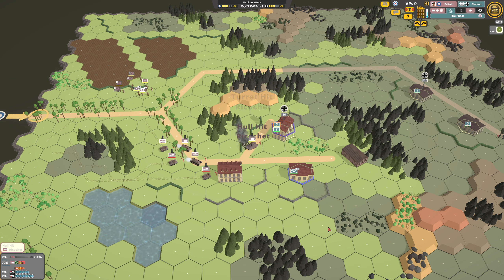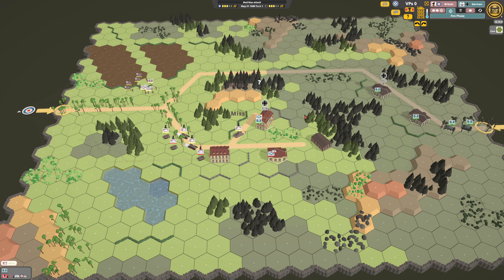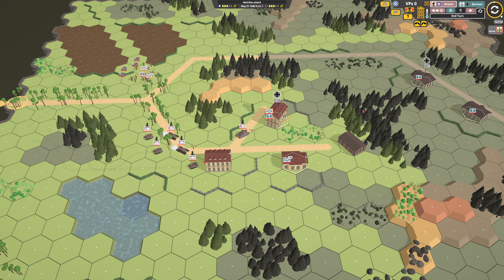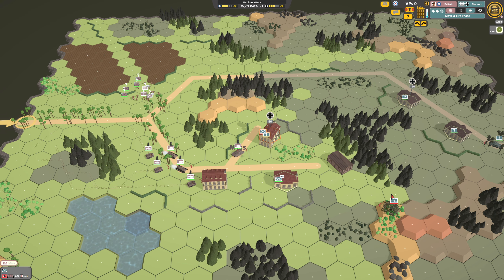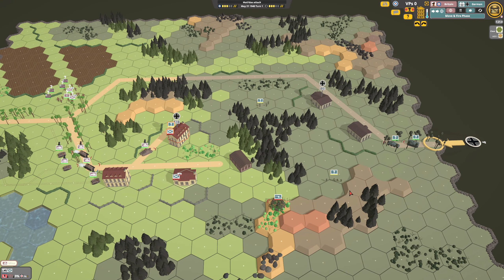We got hit by something — that's going to be the AT gun. I have no idea where it is. Maybe it's here, or here, or up here. It didn't reveal itself. Let's just advance our infantry up, coming into the back of this tree line. It's going to be their move and fire phase, so now we'll see what happens to their vehicles. And — yeah, the AT gun was up on this hill. At that range it doesn't really have a good chance of penetration, but we probably don't want to sit in its line of sight.